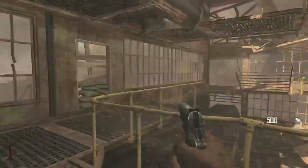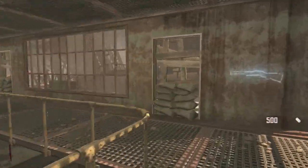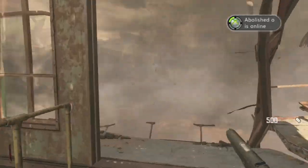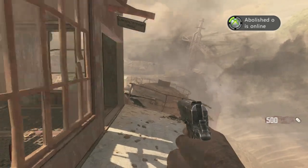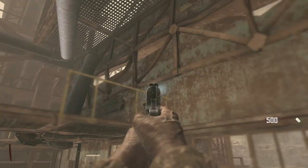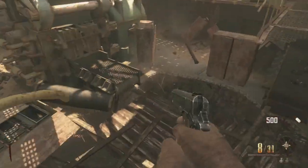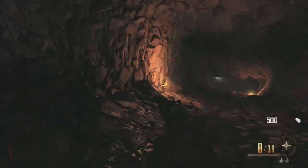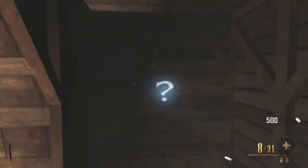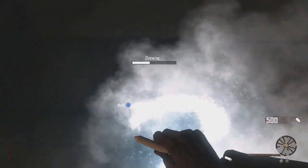This is where you start at the beginning of the map. You can jump and grab onto a ledge and pull yourself up to an upper tier where there's an LSAT, which is an LMG and a very good gun. However, it's 2,000 points, so I would recommend just moving on and hitting the box instead.